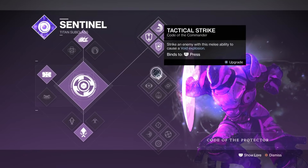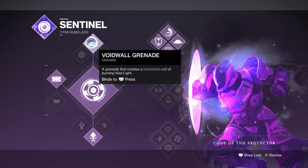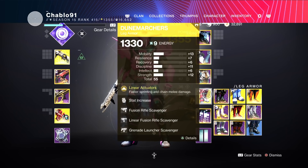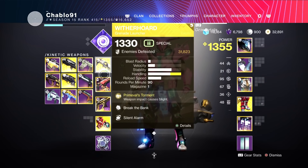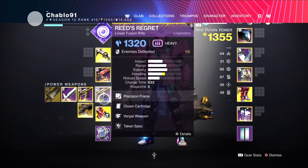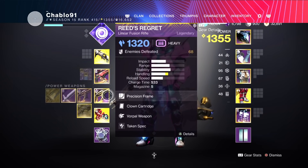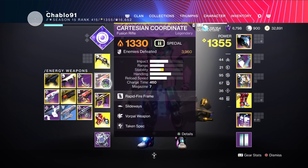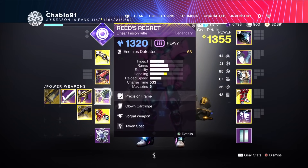For the build we chose Code of the Protectors — Sentinel Top Tree — with Void Witherhorde Grenade, Tower and Barricade, paired with the Exotic Boots Doom Marches. Doom Marches give you fast sprinting and chain melee damage, both uncharged and charged. This exotic is perfect for Scions. Weapon-wise we use the Exotic Grenade Launcher Witherhorde, the Coordinate Solar Fusion Rifle, and a Stasis Ridge Regret Linear Fusion. All weapons have Taken Spec on.